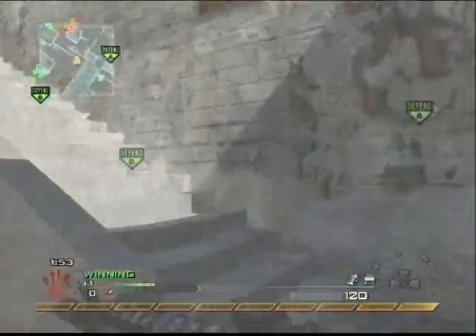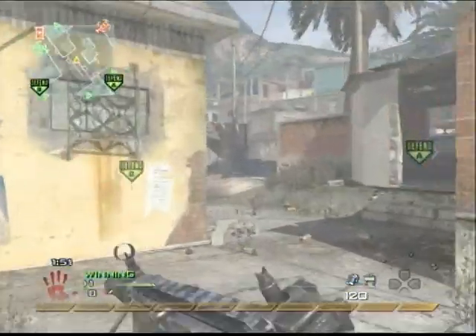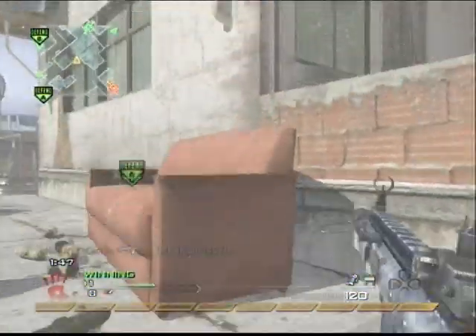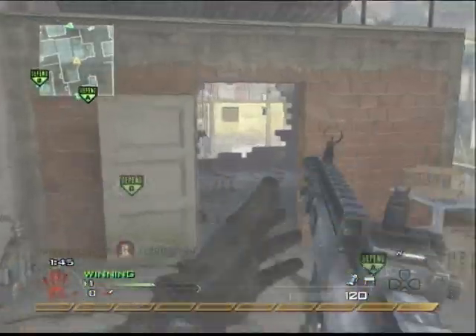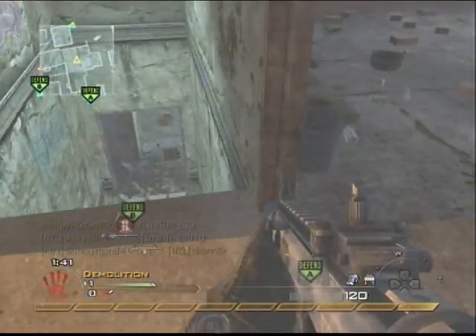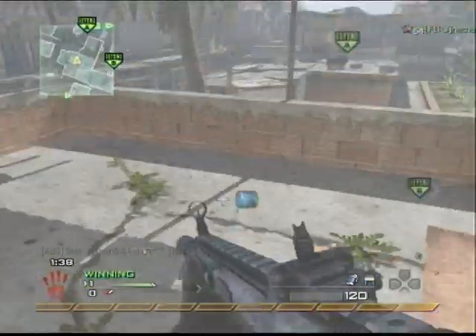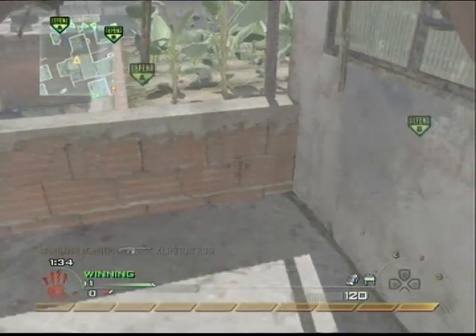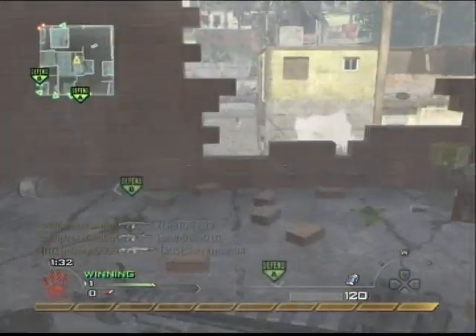I run back to their spawn and find an appropriate building, and place claymores inside — one so they can't come through the door and get me, and one just in case they come from behind. You never know what might happen. I do have Scavenger so I just make the most of it, and I camp here with only two more kills left to get the tactical nuke.